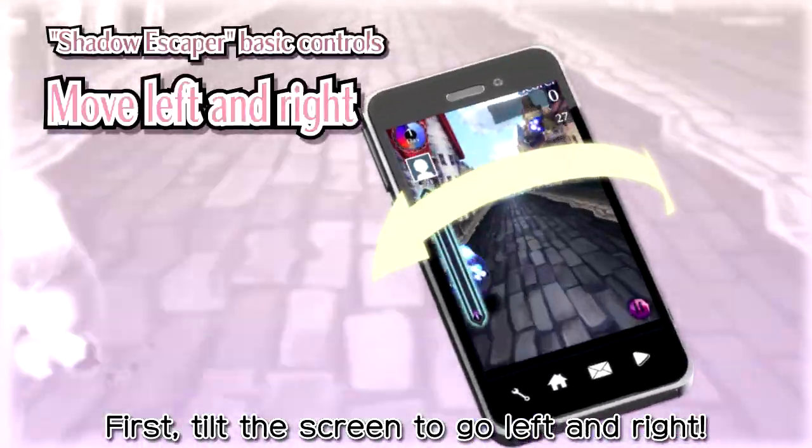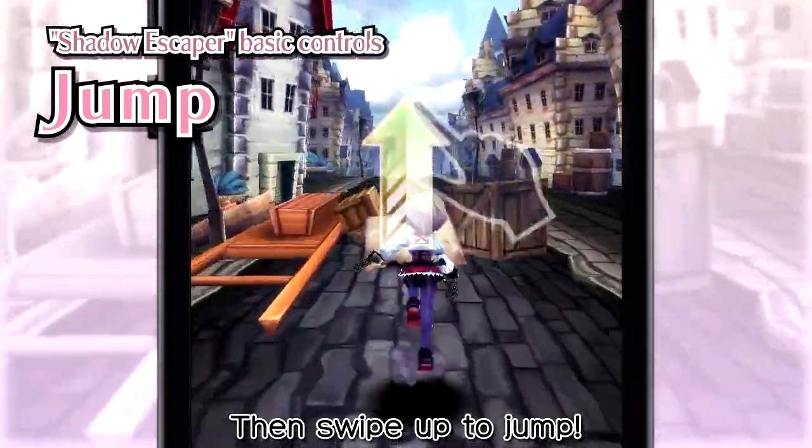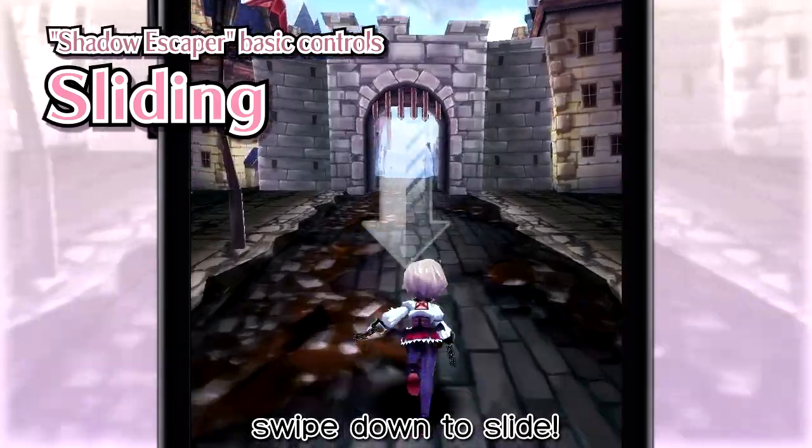First, tilt the screen to go left and right. Then, swipe up to jump! Lastly, swipe down to slide.